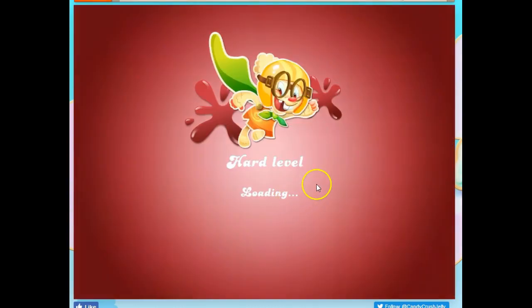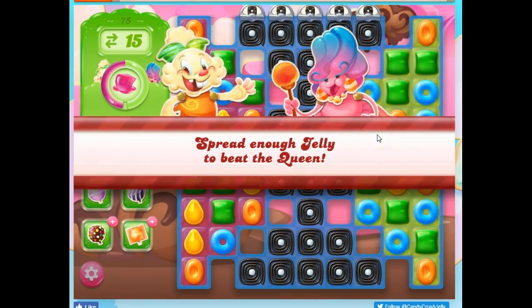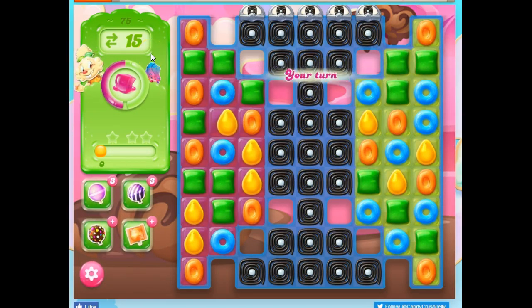Hi friends, this is Susie, your Candy Crush guru, here to help you solve the puzzle of level 75 in Candy Crush Jelly, which is another hard level, and it looked like it was another queen level. We just battled one of those. So let's see what's in store for us this time. Spread enough jelly to beat the queen — 15 moves to get that collected.